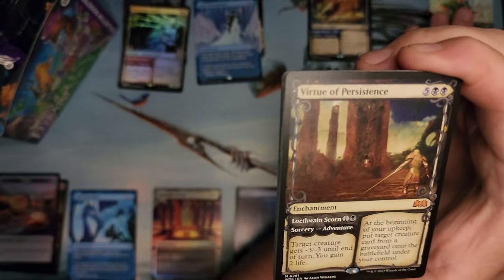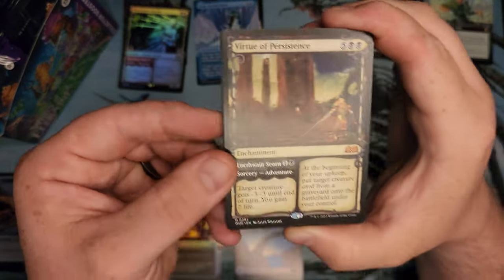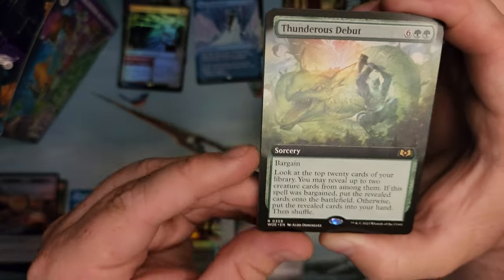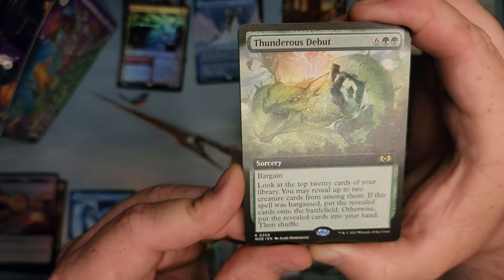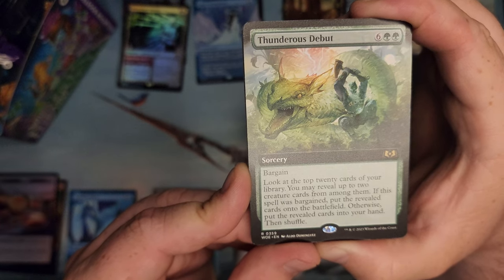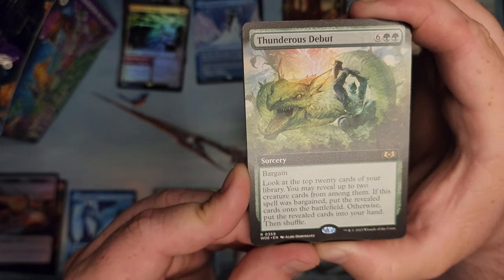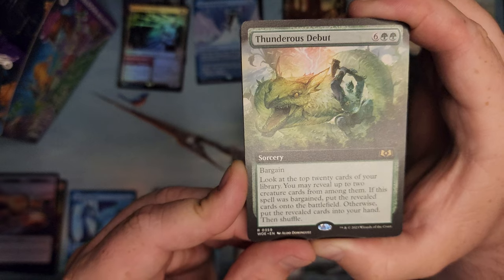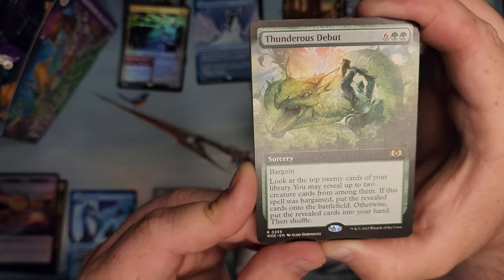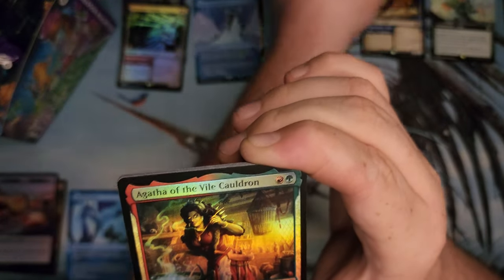Let's make some room over here for mythics. Here's our first mythic — Thunderous Debut. The 8-drop that... you can put cards on the battlefield. For 8 you can look at the top 20 cards in your library, pick 2 of them and put them in — it's like a mini Tooth and Nail. It doesn't seem too bad.